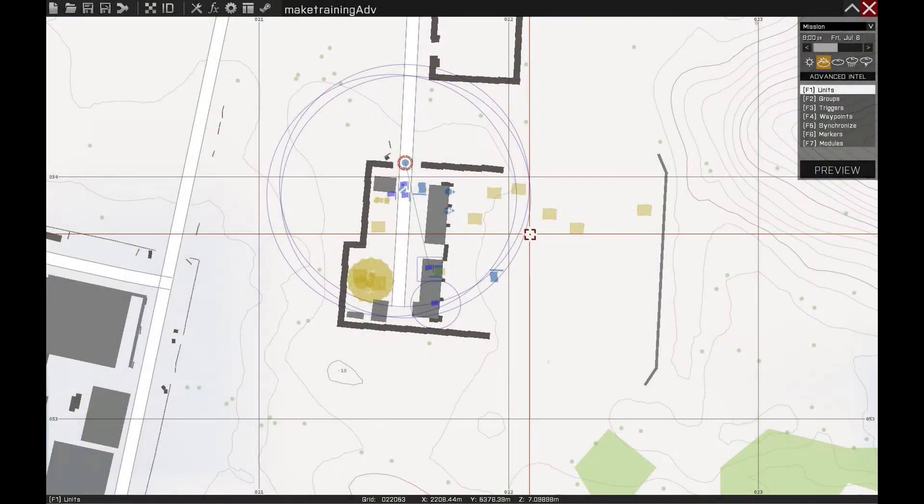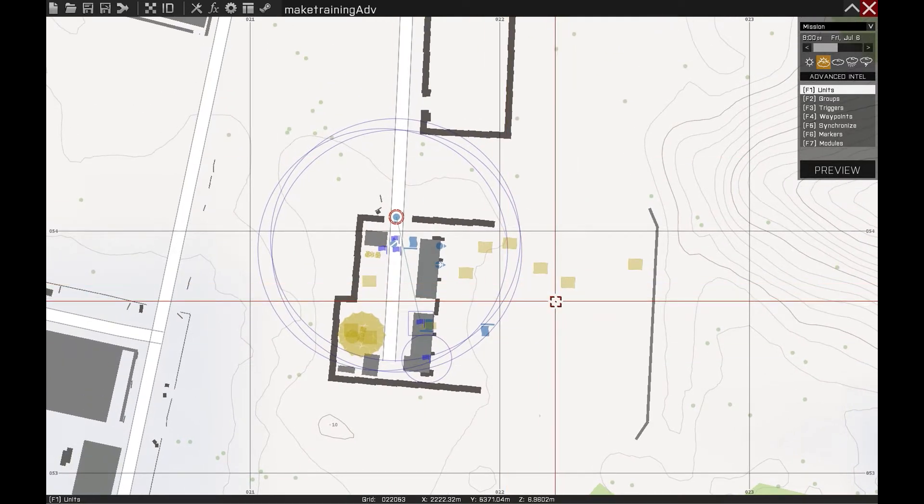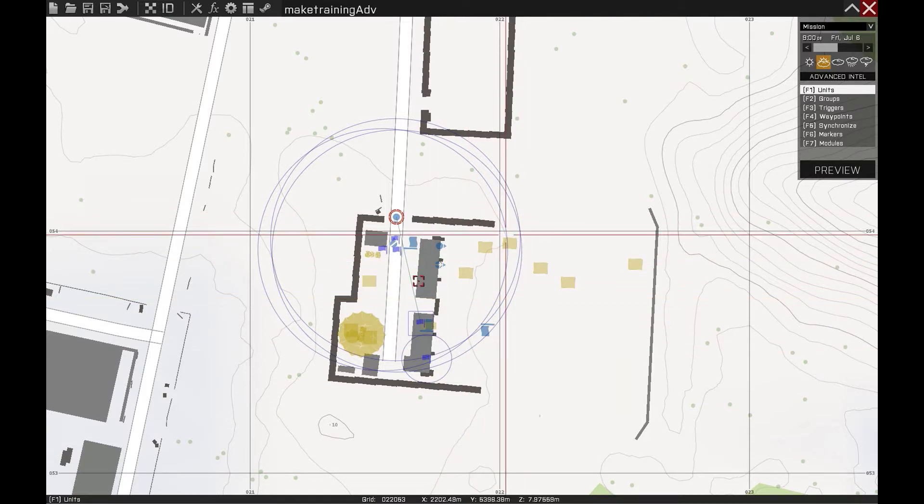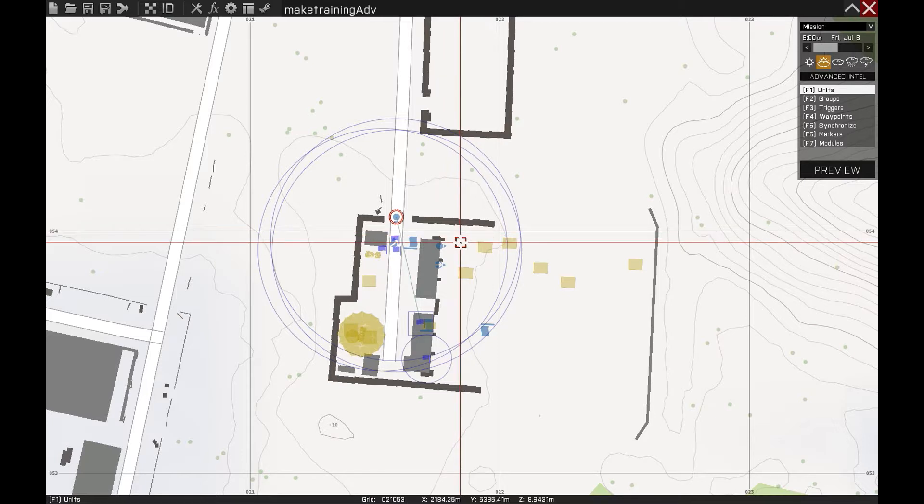Hello everybody and welcome to the continuation from the previous video of 'Let's Make for Arma 3.' We will be continuing to make the training session mission, or the shooting range mission, that we started in the last video. This is a voluntary continuation of what we did previously. I will make several more effects for the player's shooting experience and also change how the AI shoots.